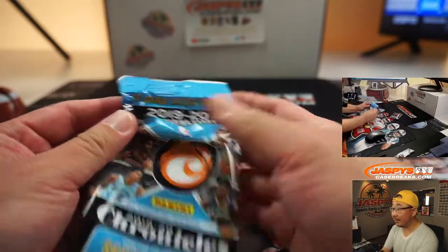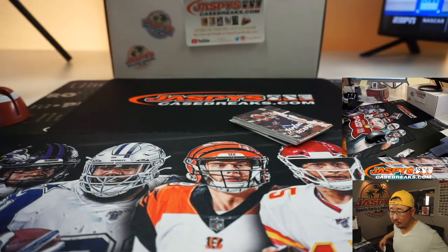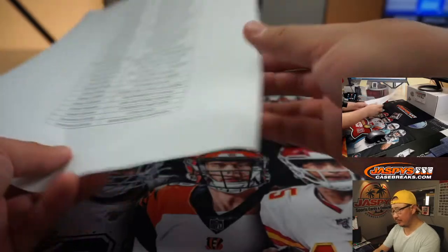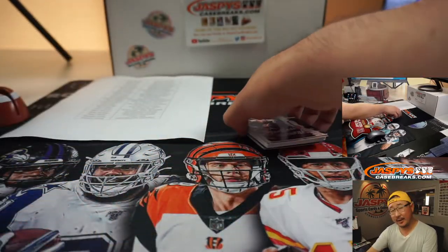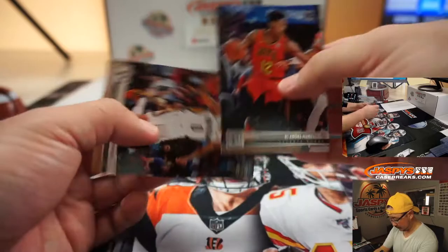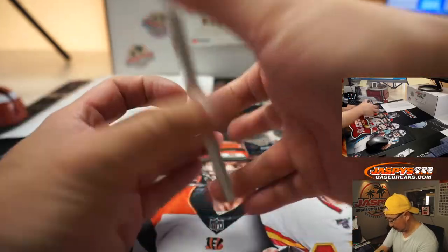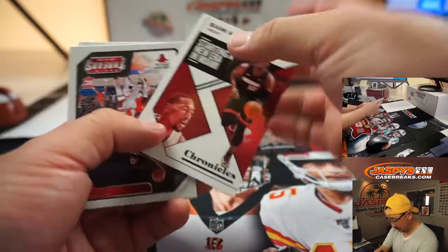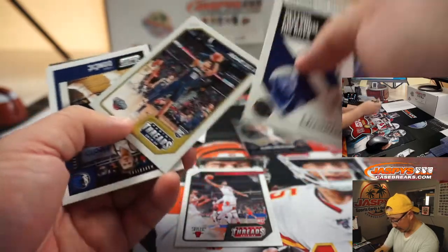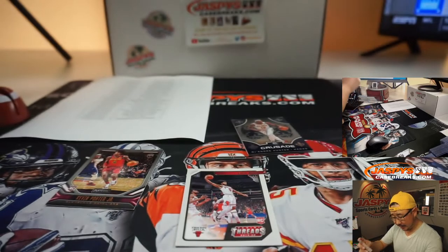There's the value pack right there. I guess the Score in bronze is a parallel — that's kind of what we're looking for here. There's the final printout. There's a Kobe White threads card — nice, he's pretty good. And a nice Luka Doncic Score card here, which is apparently exclusive to this particular set of packs.